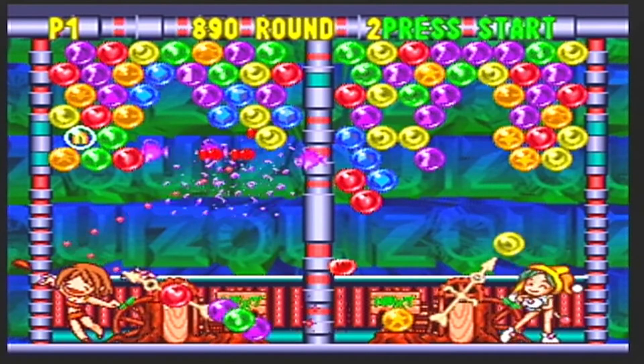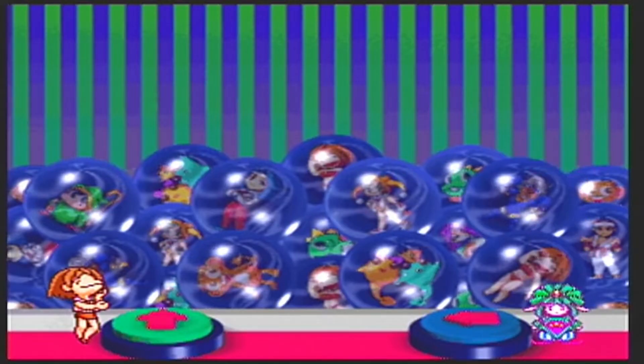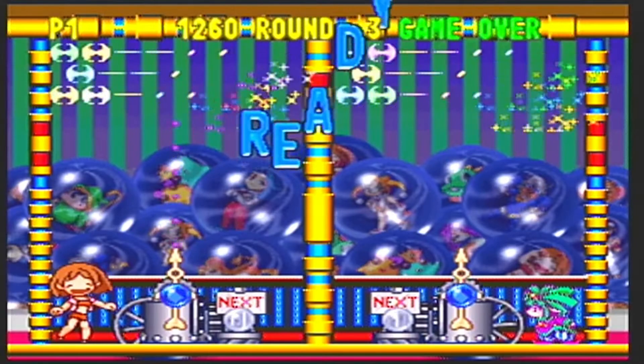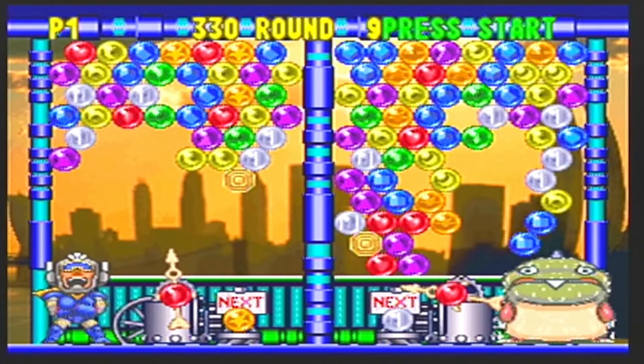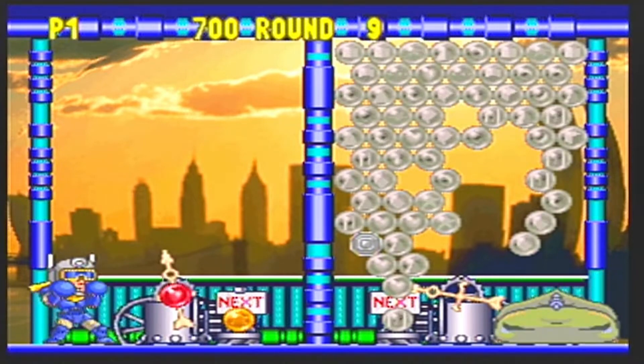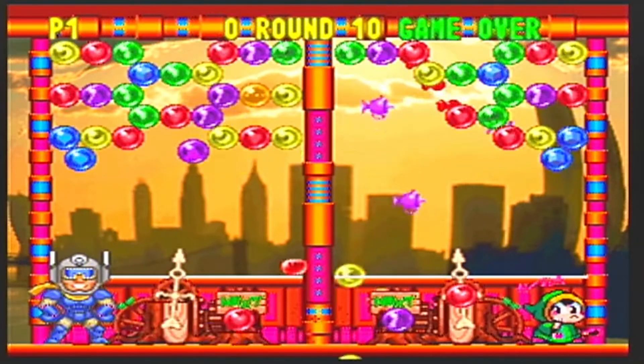If there are other bubbles under the ones you pop, you'll send them over to the opponent's side. In arcade mode, you'll face a different opponent in each level. When you reach the final opponent, it's a big green dinosaur. After you beat it, you realize it was just a costume and you challenge the true final boss.